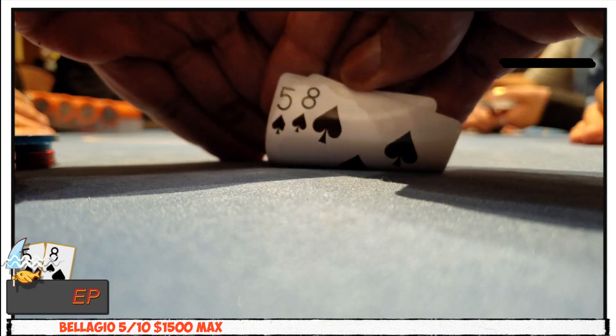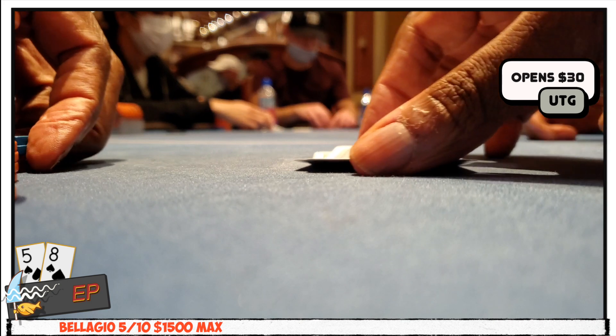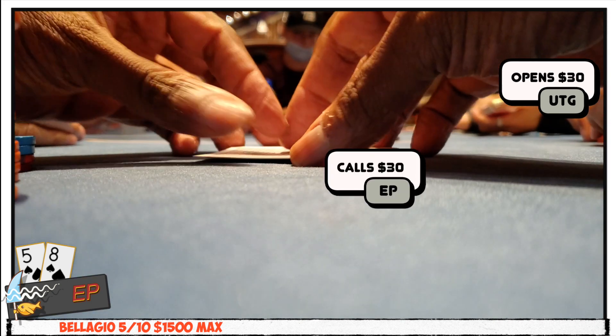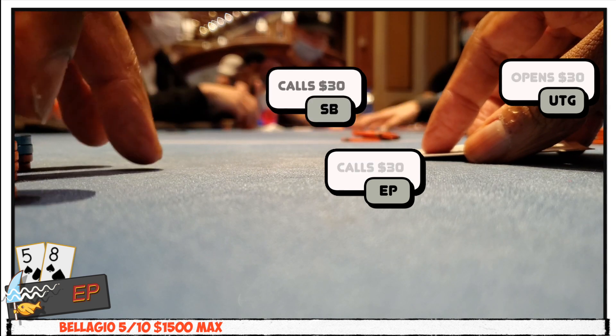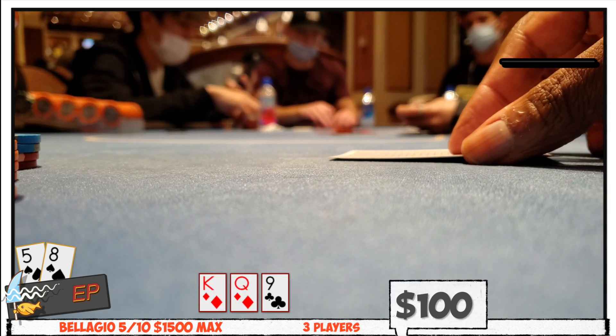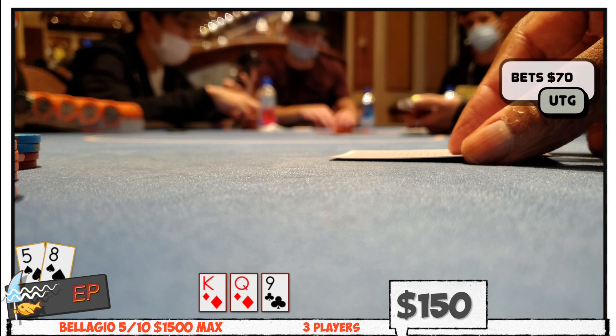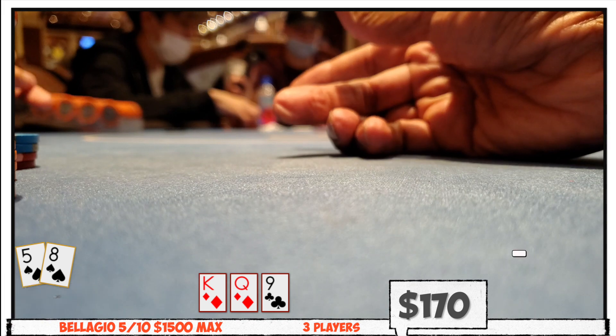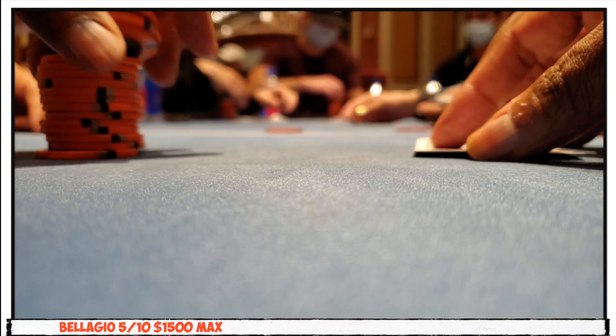Sometimes you start feeling yourself a bit too much and get out of line flatting under-the-gun opens with 8-5 suited for $30. To make it worse, the small blind comes along and the three of you see a King-Queen-Nine board of death, and the UTG opener bets $70 when checked to them. It's times like these when you realize you just gave away 30 hard-earned dollars.